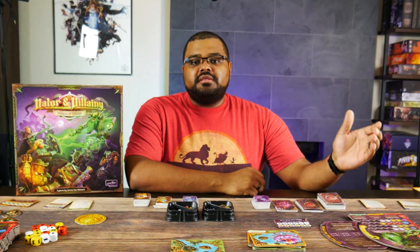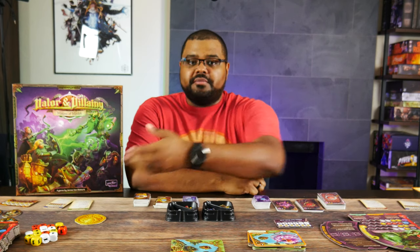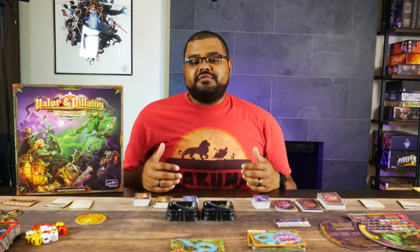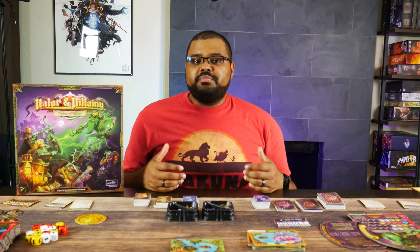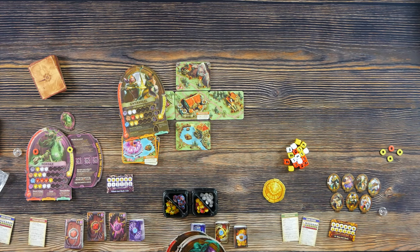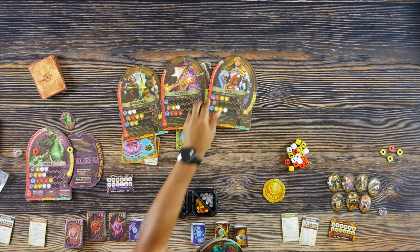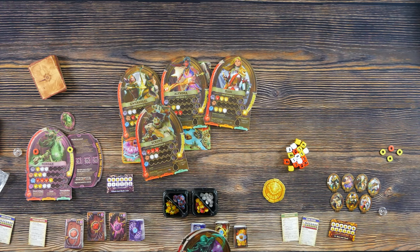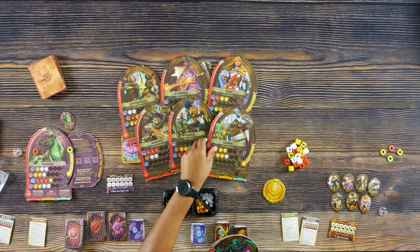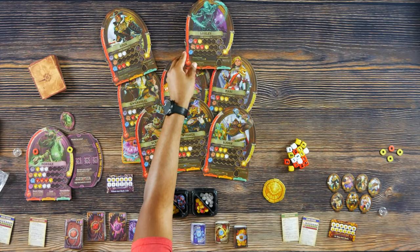The instructions recommend the player most familiar with the rules plays Mordak. Everyone else will play as a hero. You're just going to pick someone that interests you, but they recommend that if this is your first time or you're still unfamiliar with the rules, pick someone with low magic. For example, we have Gweneval, Alindra, Mari, Scrut, Wagner, Bjorn, Amos, and Loxley.